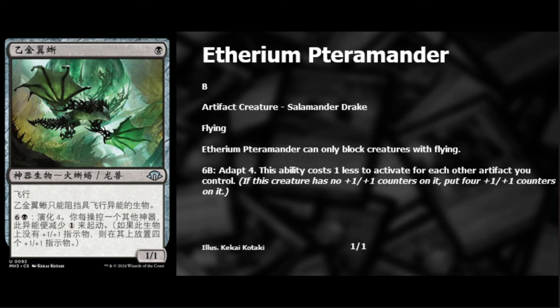I'm almost positive at some point they will downshift this to common, at which point it'll be legal in Pauper. If this card comes out and isn't in a high price range — say 50 cents to a dollar and foils under two — I'd definitely be picking these up. Once this card finds a home it's going to be pricey — maybe a five to ten dollar foil and a two to three dollar non-foil. This card is just way too good, I can't express that enough.